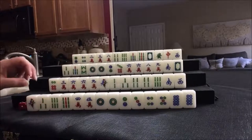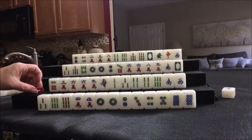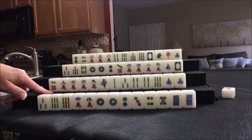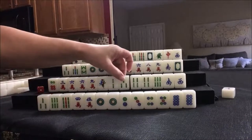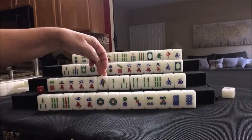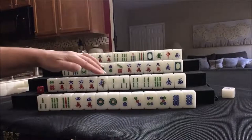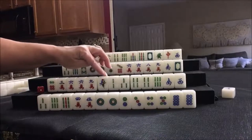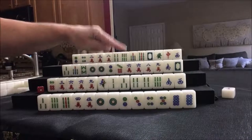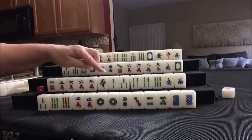We're going to start by discarding for East: one bam. I'm going to use this marker to track whose turn it is — and incidentally, it's East round. We're going to draw because nobody can take the one bam. Well, technically this player could take it, but we would leave an isolated tile. And we're still deciding between pungs and half flush. One thing I've been told about chows is: don't break a chow to make a chow.